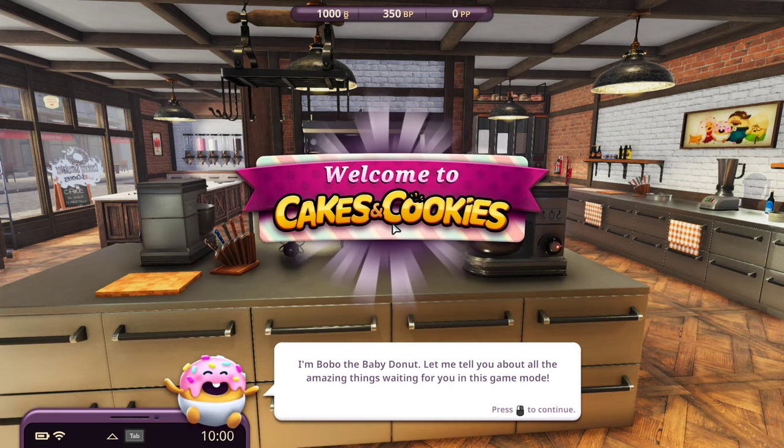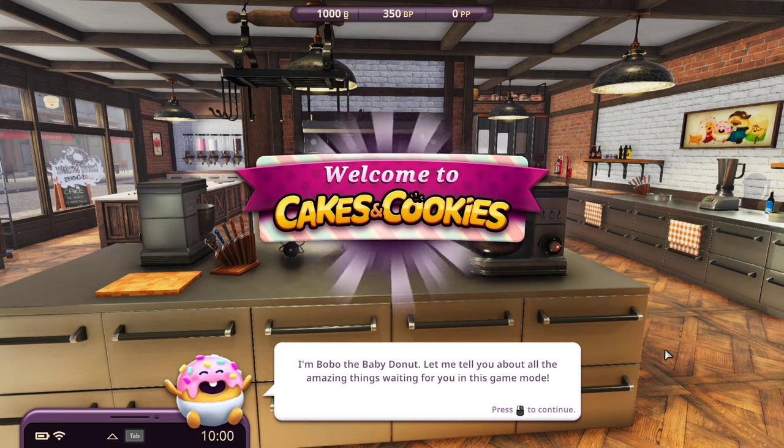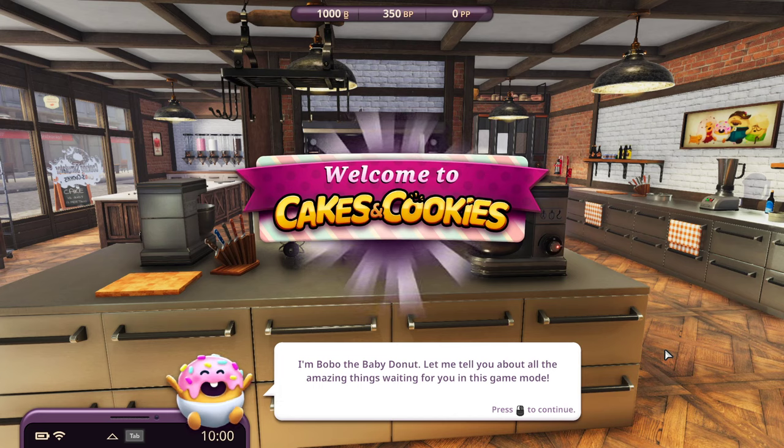Lights out, let's see. Welcome to Cakes and Cookies. She's saying something: 'I'm Bobo the baby donut.' Oh! Let me tell you about all the amazing things waiting for you in this game mode.